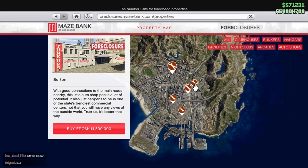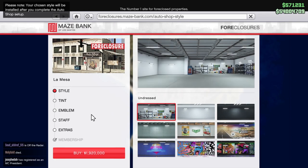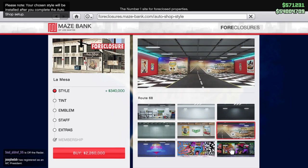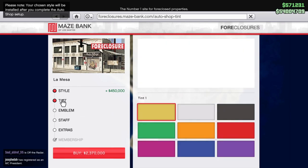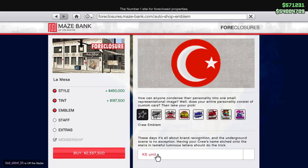When it comes to the best location, I currently have the La Mesa one — it's the most expensive at 1.9 million. The cheapest is 1.6 million, so the price difference is small, which is good. La Mesa has easy access, it's in the center of the city, and feels close to almost every mission.